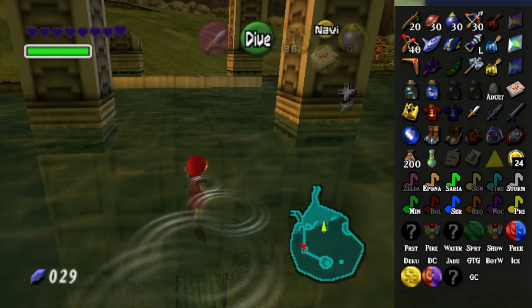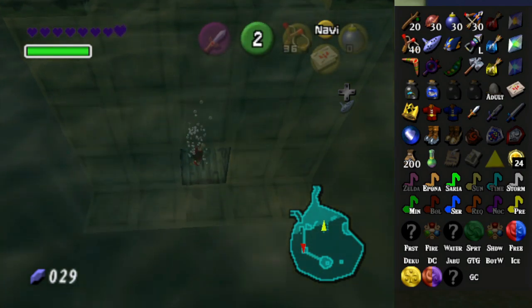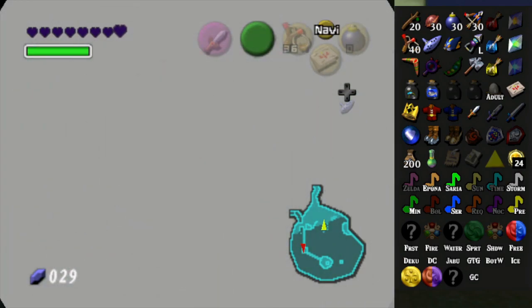Hey everybody, it's Bluetote, and welcome back to Legend of Zelda Ocarina of Time Randomizer. Now let's go to Zora's Domain, since there are three things to get there, hopefully.